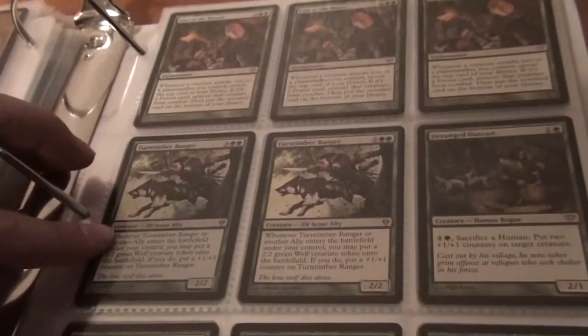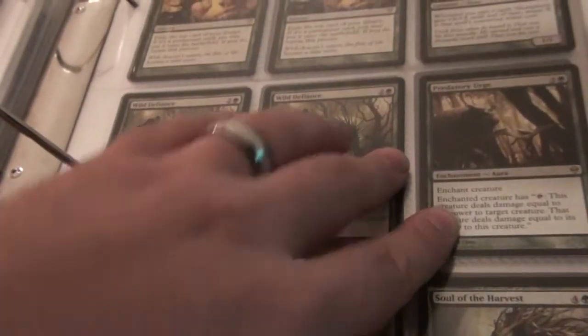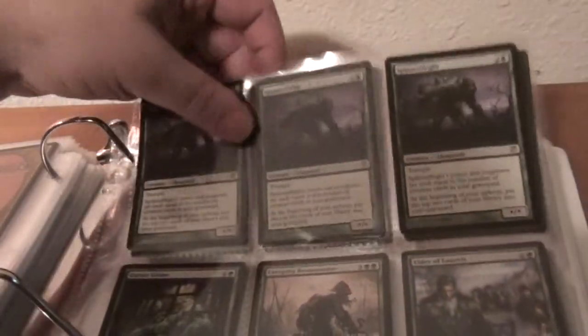Three Lost in the Woods, two Turn Timber Ranger, a Deranged Outcast. Bear Umbers — gonna get held on to. A Predatory Rampage, three Soul of the Harvest, two Wild Defiance, a Predatory Urge, Manoplasm, and two Primal Surge. Two Daybreak Ranger, Terra Stomper, a Garruk's Horde, two Elvish Archdruids — one is Foil. Two Rites of Flourishing, a Descendant's Path, three Splinter Frights, a Guttergrime, Creeping Resistance.